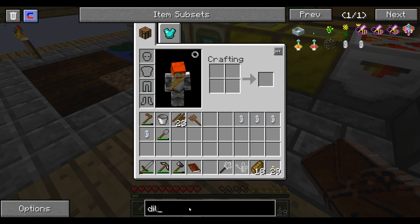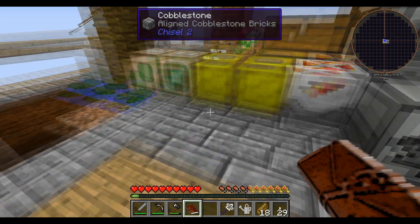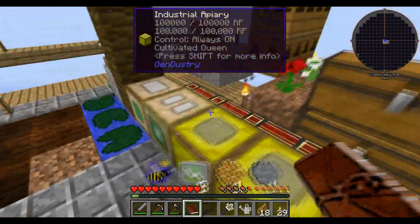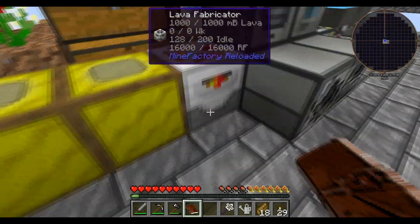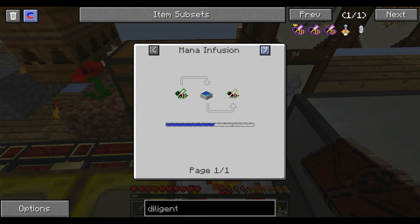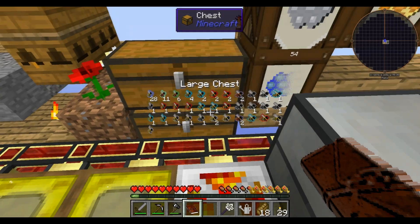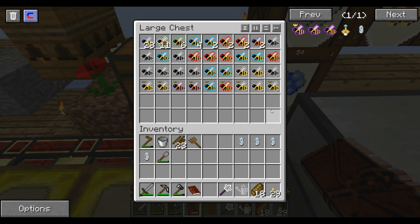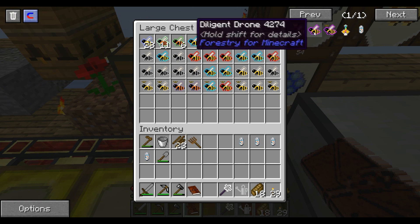Now, what I need to get is a Diligent Queen. Diligent Queen is a Common and a Cultivated. I believe I have a Common in here. That's the Cultivated Queen, so hopefully I get a Cultivated Drone from that. How do I get a Cultivated Drone? Rocky and a Common, or Water and a Common. I have plenty of water - no, actually I take that back, I don't have plenty of water.